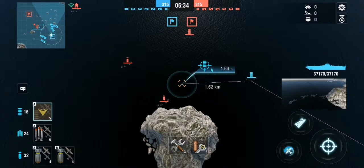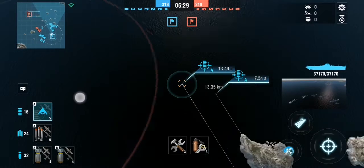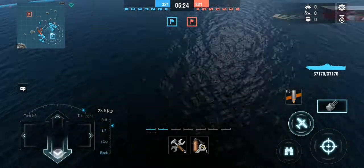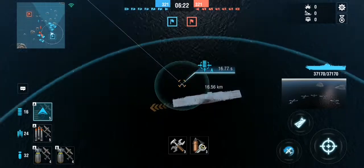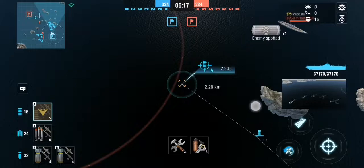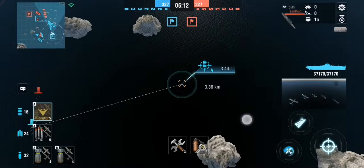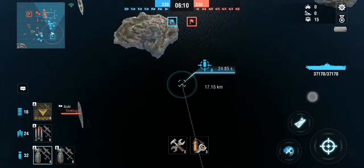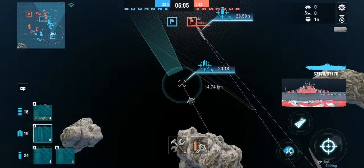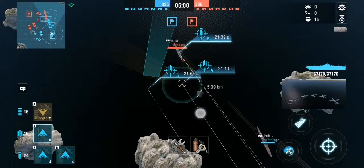The first thing you want to do to counter the Hélène is to actually try to spot it. When you spot it, don't send your planes there unless you want your entire squadron to be shot down. As you can see here I'm trying to do some scouting to find where the Hélène is, but my fighters got baited so I cannot continue my scouting. That's unfortunate.